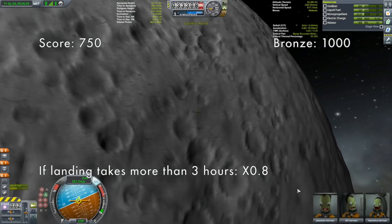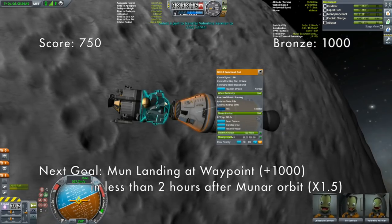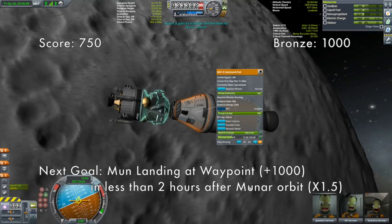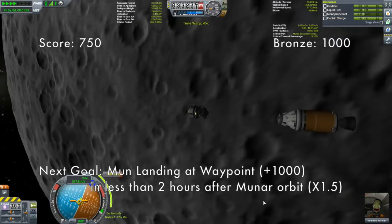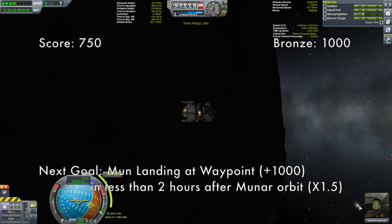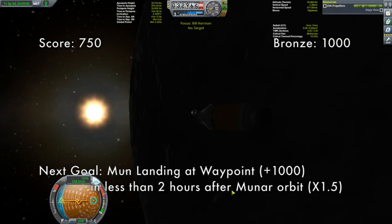We're not going to land this whole thing, of course — we have to transfer our crew. Valentina will be our Neil and Bill will be our Buzz. Jebediah is set in the Michael Collins role of riding around in the command module. I just realized something: somehow Bill did not get himself aboard. Bill, what are you doing? How far away? We've still got time — Bill, get over there!